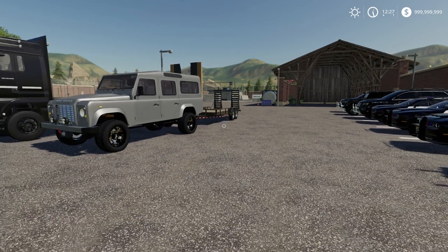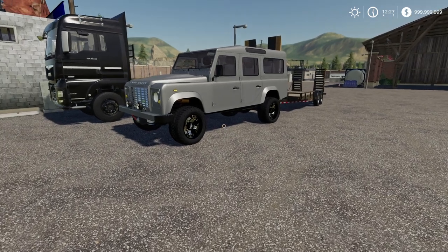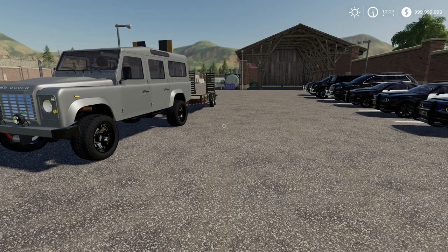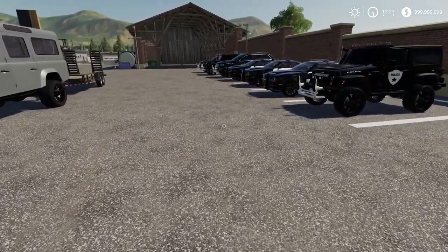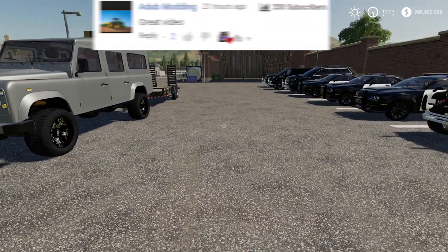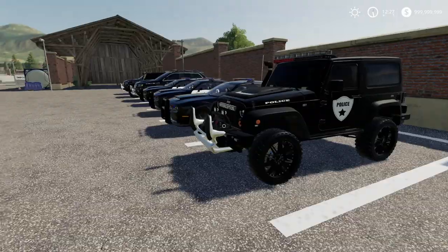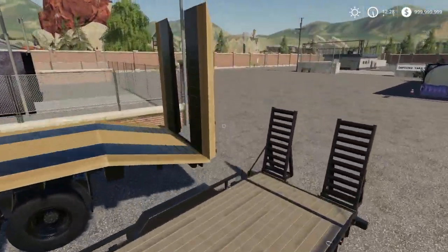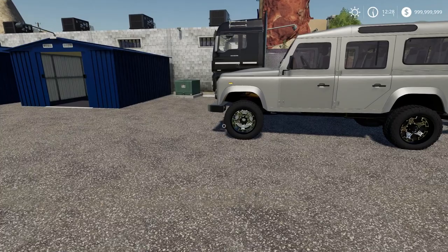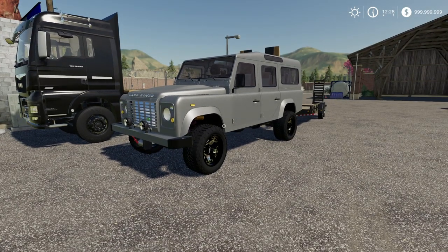So guys, in this video we are going to be playing Farming Simulator 19, and we actually have two cool mods to check out that are made by different people. Usually we like to check out mods all made by the same person, but there were just two really, really good mods so I decided to put them both in one video. The first one is this vehicle here, and the other one is a new kind of police vehicle — a police bike, actually a police motorcycle. Let's go ahead and get started.